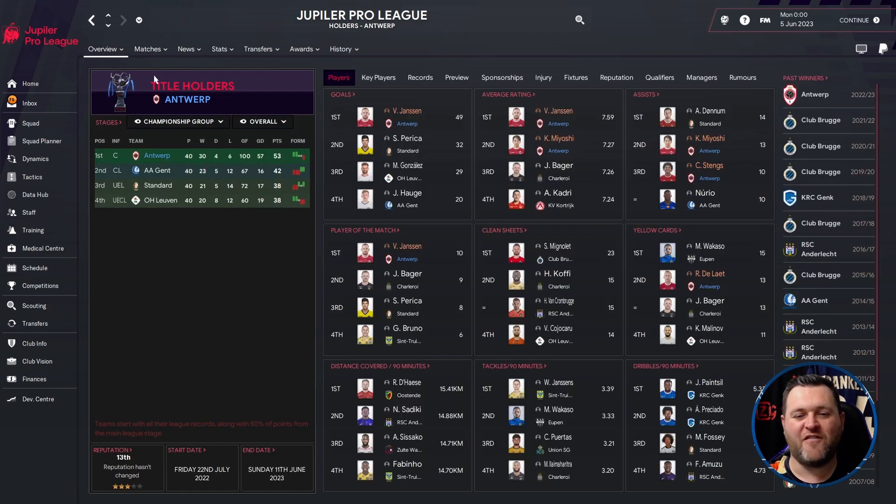Going to the profile page for the league: Jansen got 49 goals with an average rating of 7.59. Miyashi had a 7.27 rating and 13 assists. Stengs got 10 assists. Jansen got 10 player of the match awards. Deleit got 13 yellow cards.